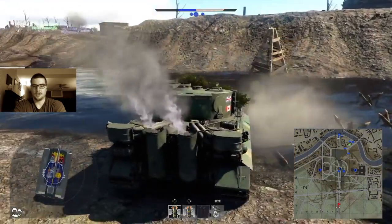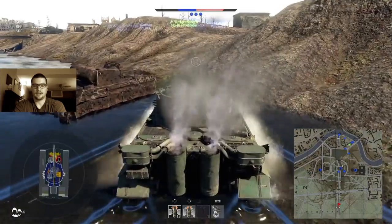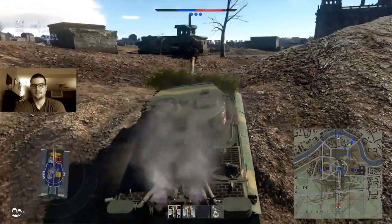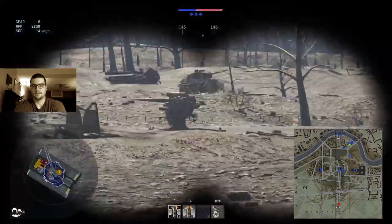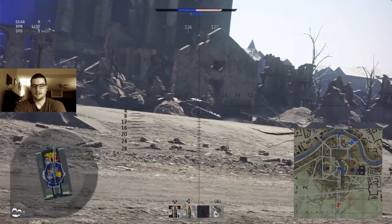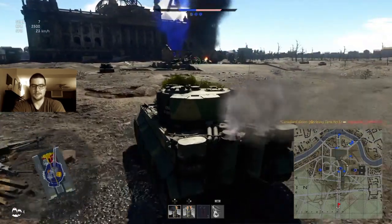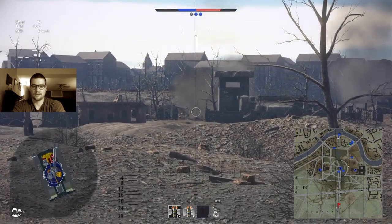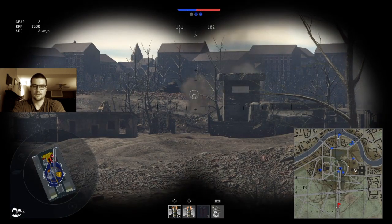This tank is pretty maneuverable for a big Tiger slogging through the mud — it's got more horsepower than the other Tigers in the German tree, which is a real treat. We spot an enemy tank through the side and boom — got him. That's a Sherman Jumbo, which is actually quite annoying if you're engaging it from the front. We knock that guy out and spot another enemy tank, but can't get a shot on him, so we keep moving.